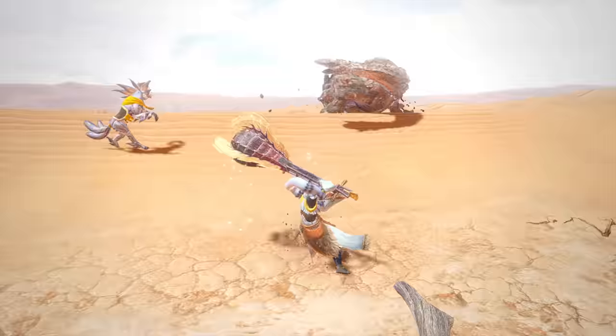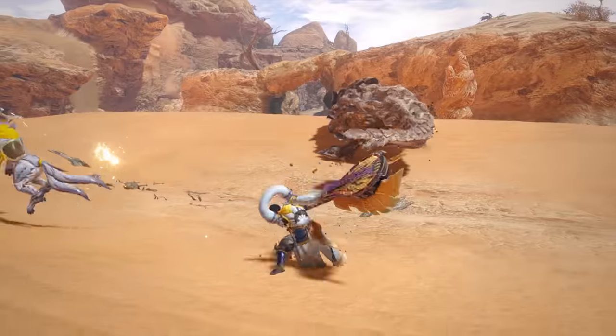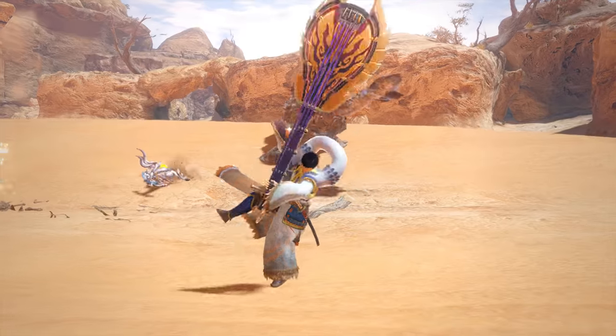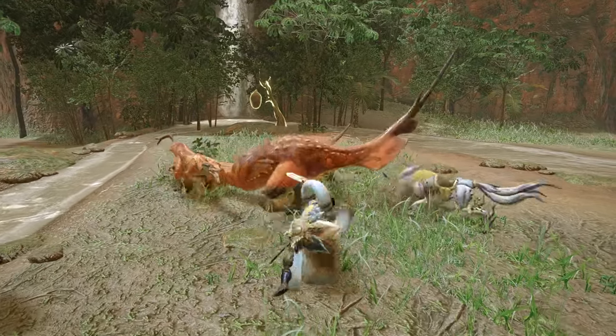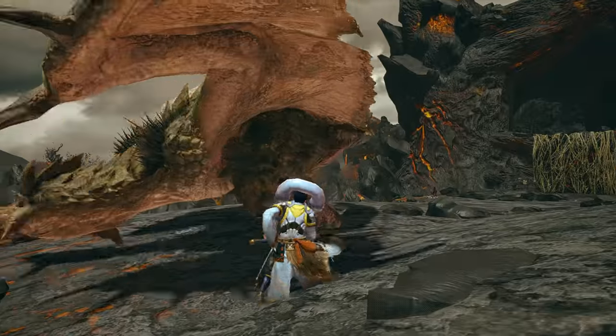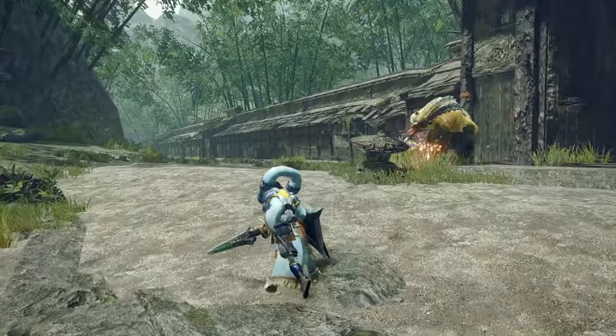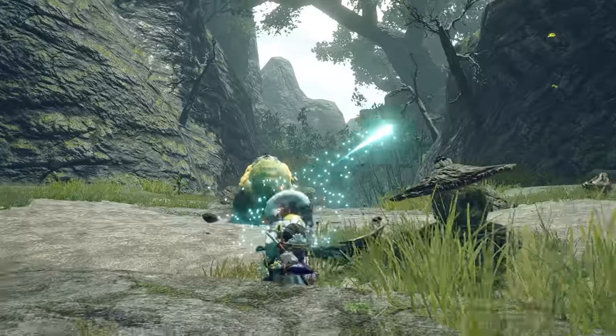It's highly likely that one of your two equipped silk bind abilities have invulnerability frames, which are usually in the startup of the attack animation. Figure out which silk bind attacks have this to completely power straight through oncoming attacks while often maintaining the offensive. This is a very important part of Rise's combat mechanics, and your hunter's notes will sometimes even indicate which abilities have this feature.